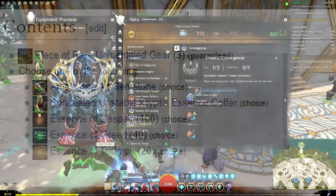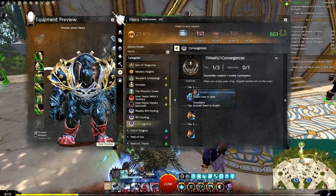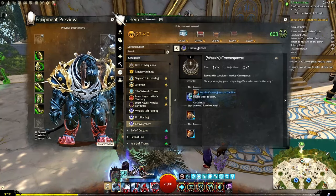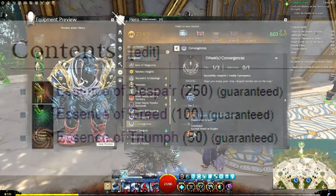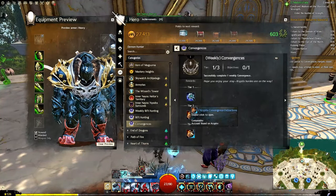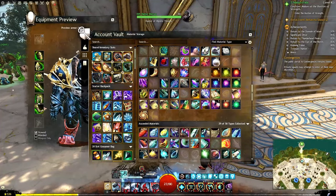Finally, if you do at least two convergences a week, you can get a cryptus convergence extraction. This is guaranteed — this is what I will suggest that you do. If you take anything away, it'll be this: try to do two to three of these a week. This gives you 250 essences of despair, 100 essence of greed, and 50 essence of triumph. So if you do three, you get 750 essences of despair, 300 of greed, and 150 of triumph. That is going to make a huge dent in your farming for the legendary armor.